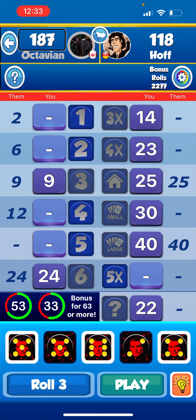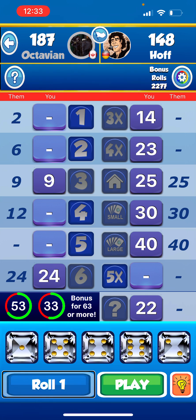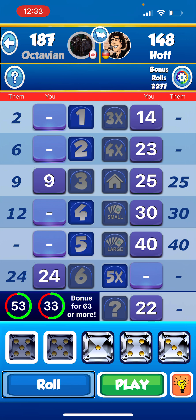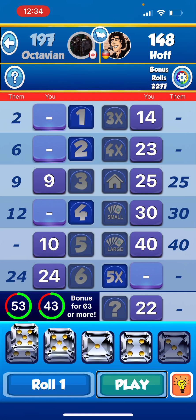I'm the highest right now. They scored thirty on a small straight. Score is 187 to 148. Roll one: one, five, four, six, two. Possible moves: one on ones, two on twos, four on fours, five on fives. Holding fives — roll two: five, five, two, three, six. Possible moves: two on twos, ten on fives. Holding fives — roll three: five, five, one, four, three. Possible moves: one on ones, four on fours, ten on fives. Playing ten on fives — then placing on chance for twenty points.